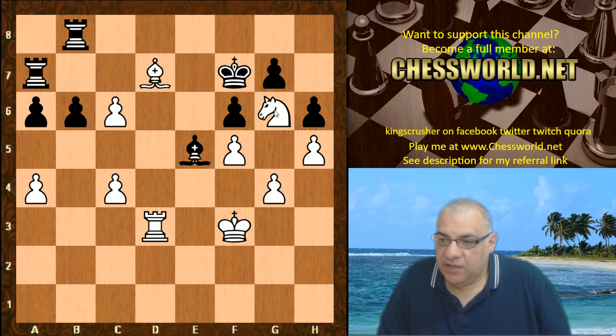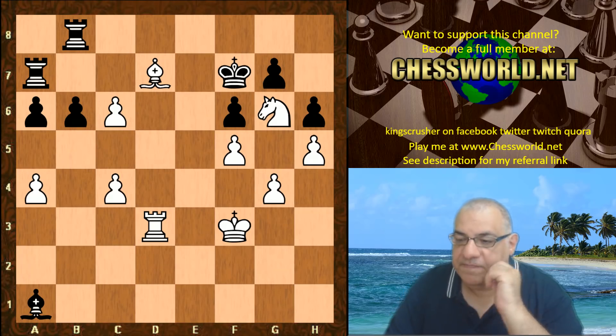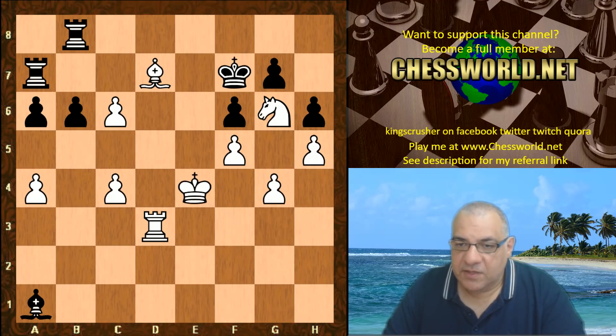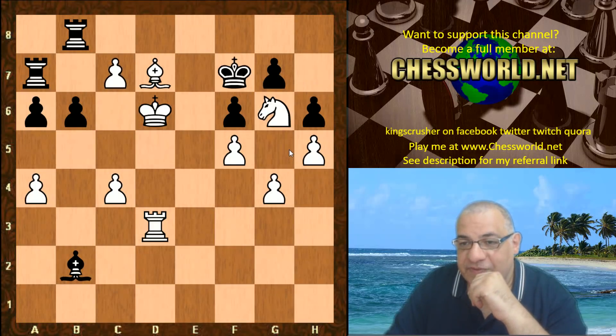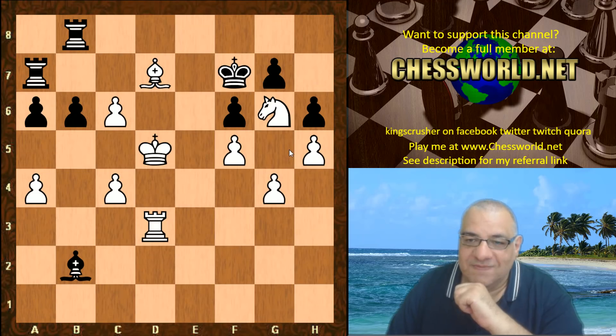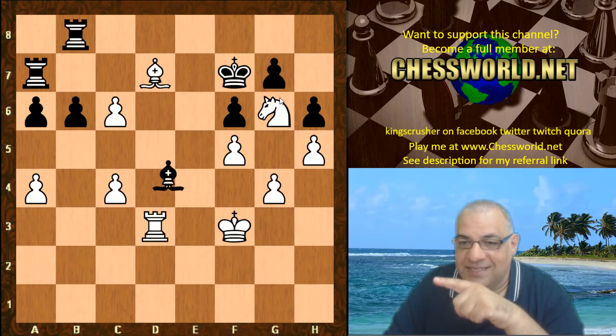Bishop e5 leaves a loose pawn after Knight takes — that is played. If we look instead at Bishop a1 to try and avoid that, the king could march in here. So even though the exchange is down, this is very interesting for white because that c-pawn could be herded. The knight, by installing itself on g6, has basically stopped the Bishop e5 resource — shut that down — thus making it possible to push through with c7. That was Leela's point of the maneuver to g6.